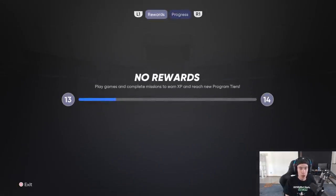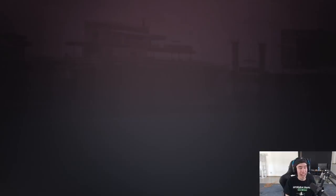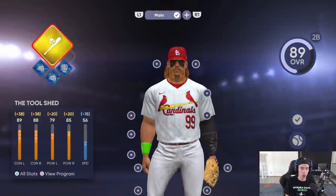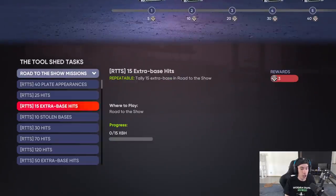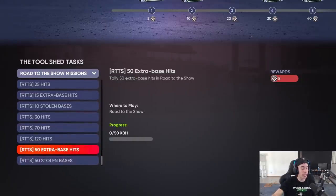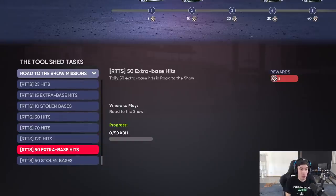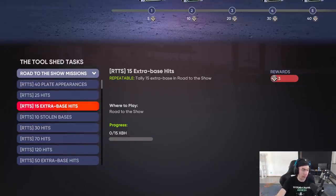I want to show where the XP and stubs are coming from. We go back to our loadout, check the program, and you can see we have progress now. My guy didn't really do anything that game, but he got the plate appearances. If he got hits it would count too. Simulating to the end does seem to work. That said, for programs with hits and extra base hits, I'd recommend playing on beginner difficulty and hitting as many home runs and extra bases as possible.